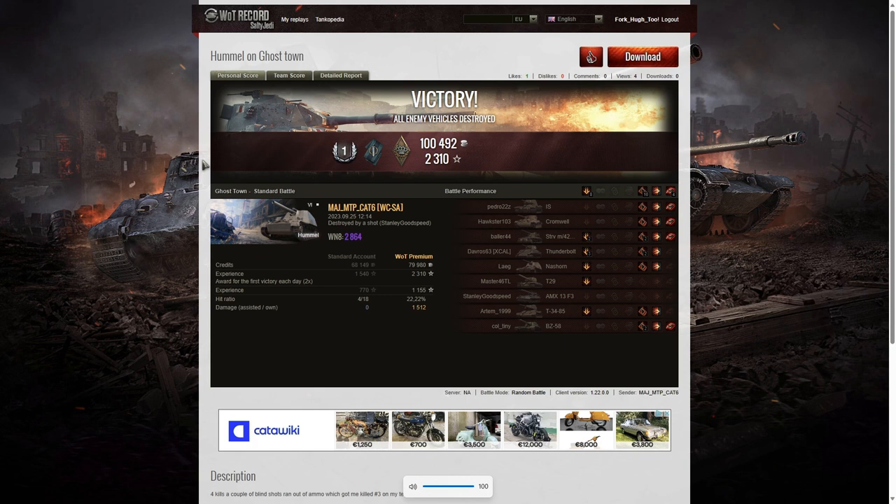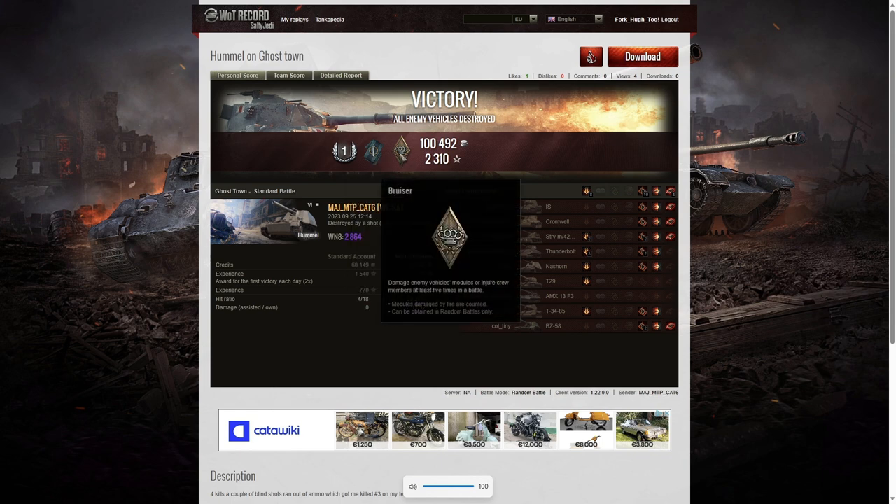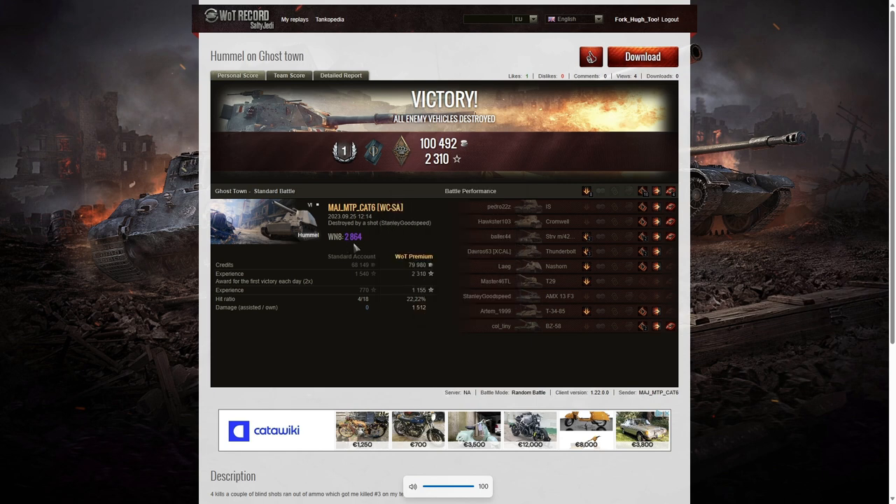Here are the end-of-battle stats from the first replay — and yes, this is a two-parter. It's a first class tanker for Major MTP Cat 6 in the Hummel. He managed to get a Fighter badge for getting at least four kills — he got exactly four — and a Bruiser medal for getting at least five critical hits; he managed to get 10. His WN8 from the game was 2864, which is Unicum standard.